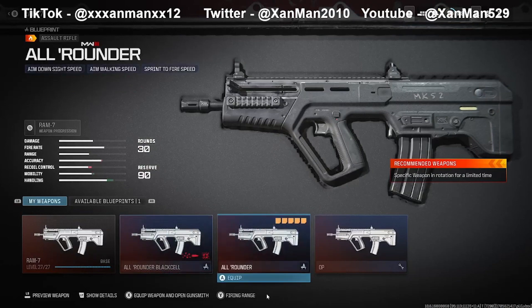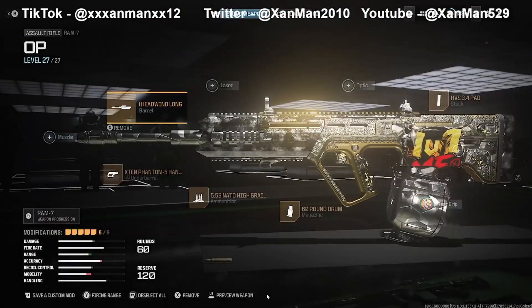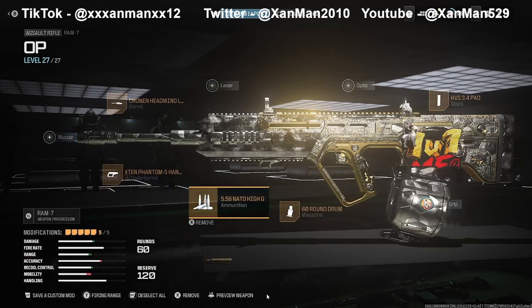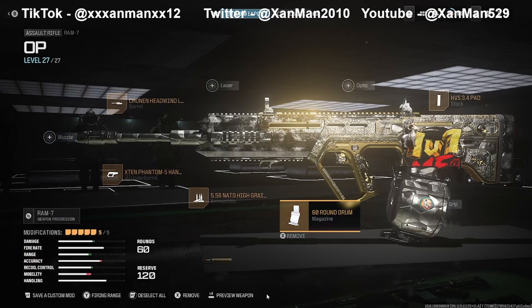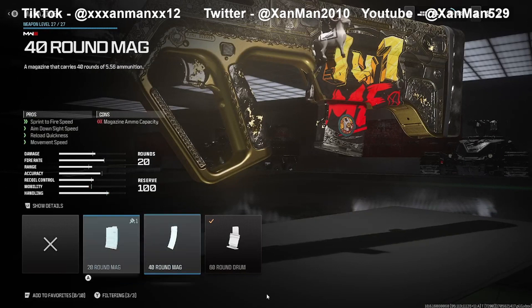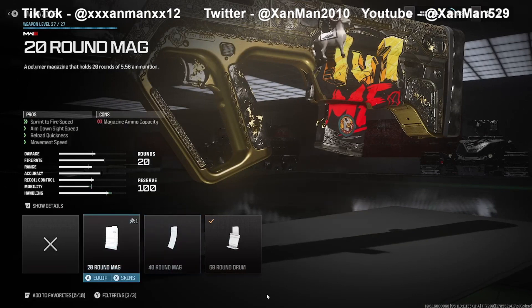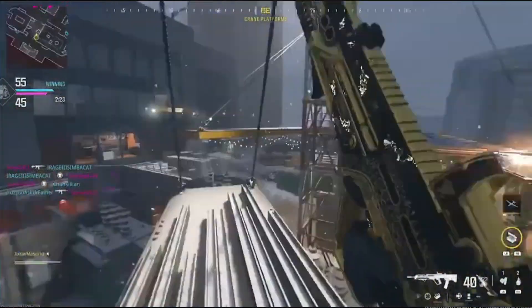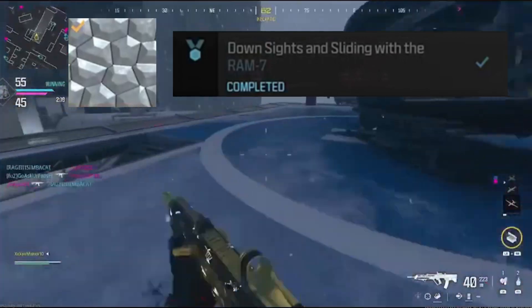Next weapon, we have the Ram 7. The class setup: for the barrel, the Cronin Headwind Long Barrel; for the underbarrel, the Extent Phantom 5 Handstop; for the ammunition, high-grain rounds; for the magazine, 60 or 40 round - I wouldn't recommend 20 round; and for the stock, the HVS 3.4 pad. For the Forged Camo Challenge, you're going to need to get 10 operator kills while aiming down sights and sliding with the Ram 7. This is where the Tactical Pads come in.